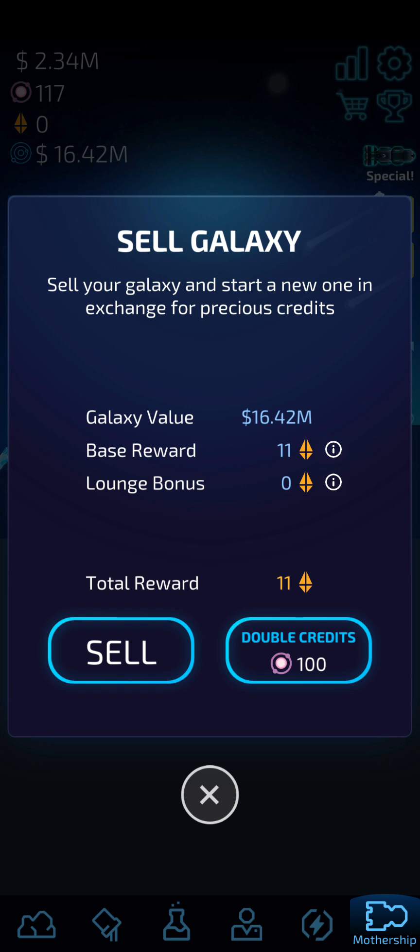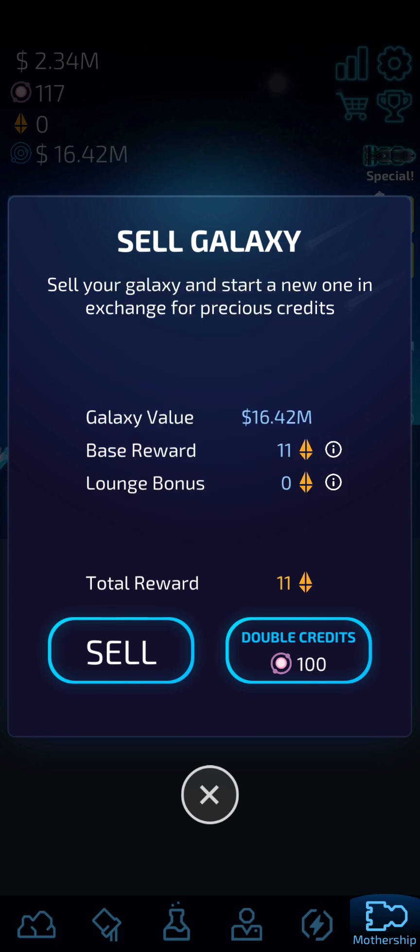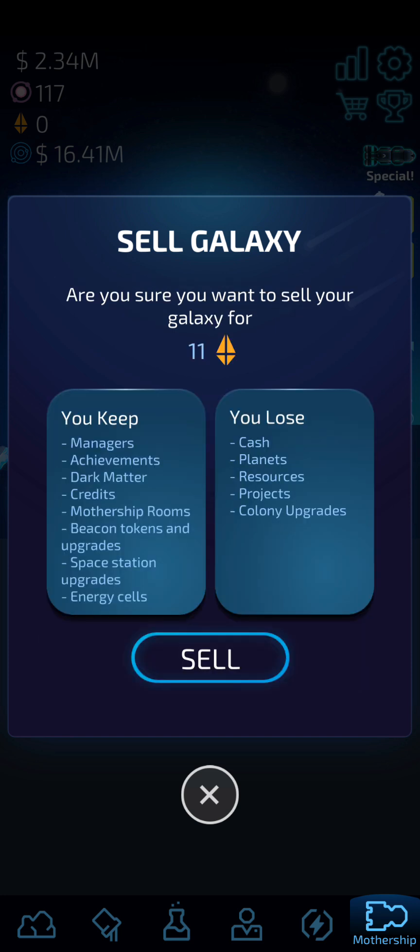For selling the galaxy mothership, the base reward is currently 11 tokens, and these increase as galaxy value increases. For now I'll be going with the first galaxy — minimum requirement is 10 million. The next one I'll try to reach 100 million before selling. Let's sell now.